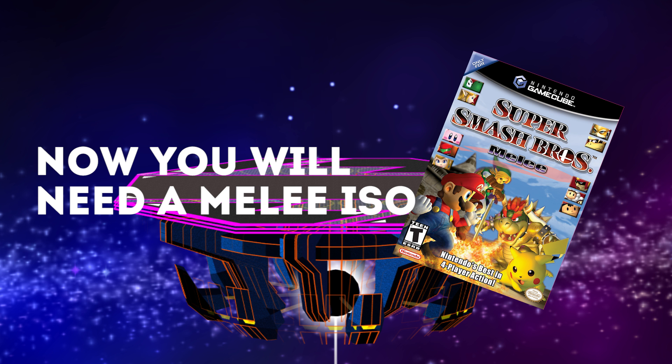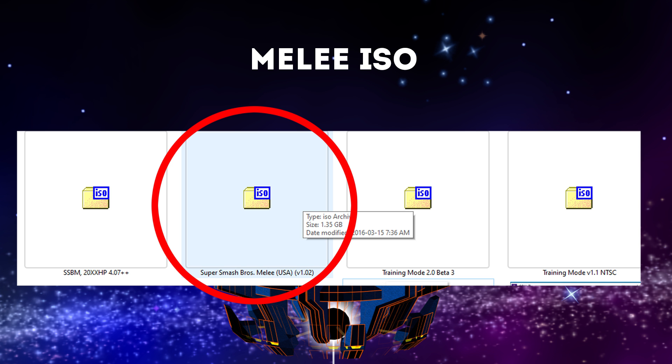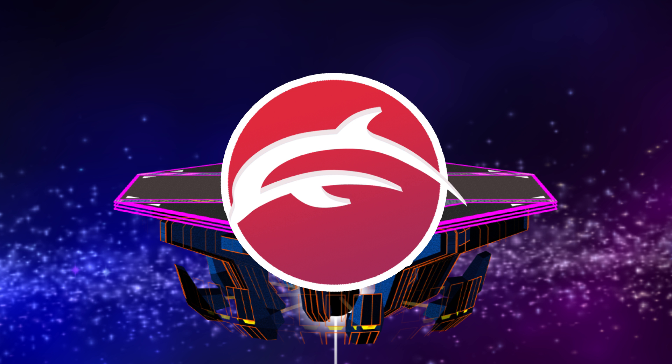Okay, next up is the Melee ISO — that's basically just the game itself. The legality of ISOs is a bit of a grey area, so do some digging to find one that works. Thankfully, a working Melee 1.02 ISO just happened to be on my computer. So I'm good to go. Now you'll need to download the program that essentially emulates a GameCube on your PC — in this case, a version of Dolphin known as Slippi Online.